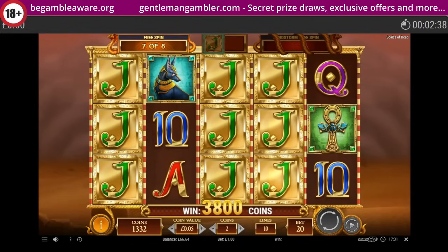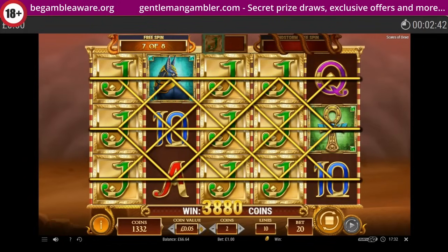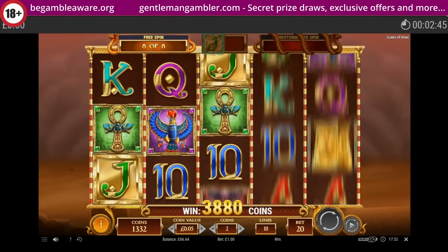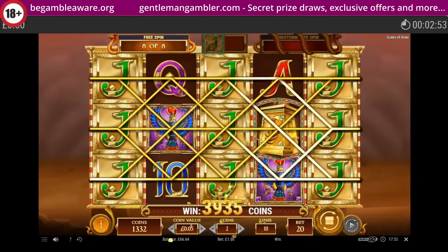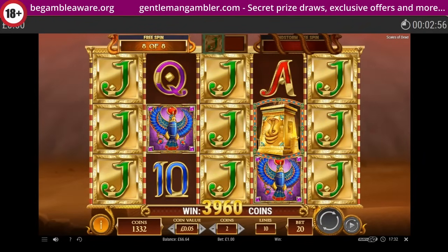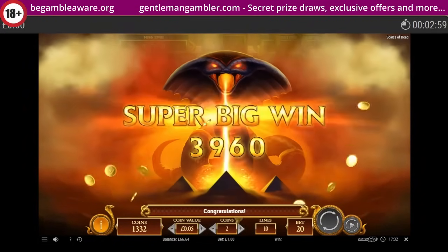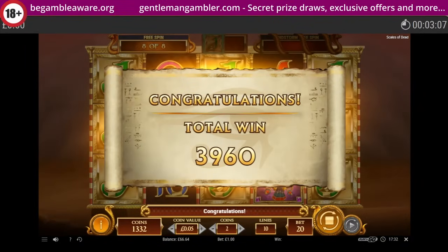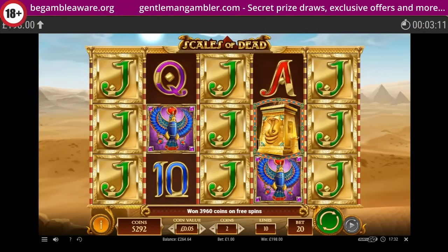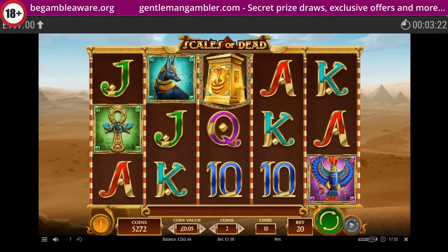I thought that was the fourth one there — it's a sort of gingerbread symbol. Can we get it again? No sandstorm there. But that's an absolute corker of a bonus. What does that all amount to in real money? A hundred and ninety-eight pounds, it looks like. Absolutely chuffed with that. The balance up top would indicate that's about right — so an excellent bonus there.